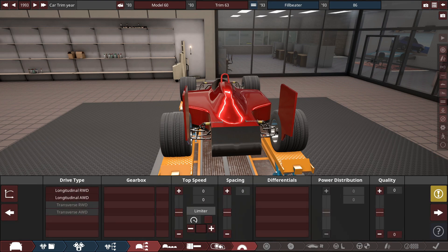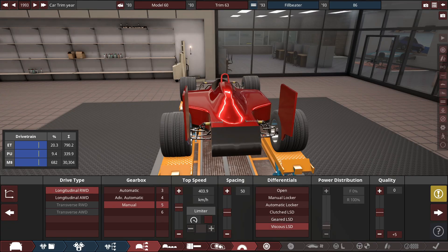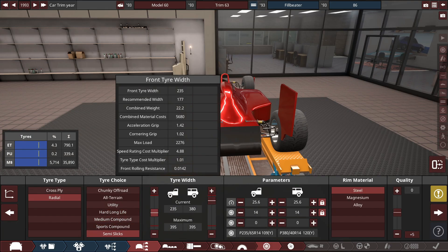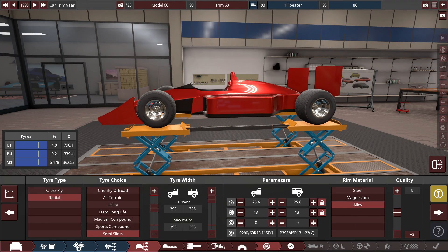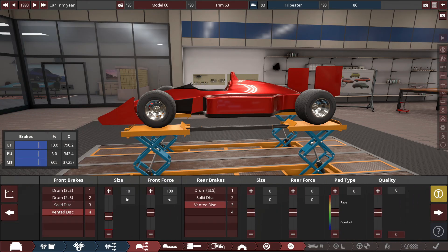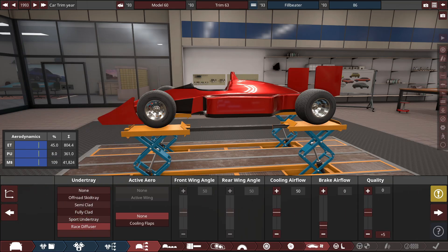Before we get into too much more, let's give this thing a five-speed manual, high top speed setting, and an open diff - that's what Phil had. For tires we're going slicks: 290s in the front and 395s in the rear on 13-inch alloy wheels. We'll go for the biggest brakes possible - these brakes are still going to be kind of trash, but that's okay.